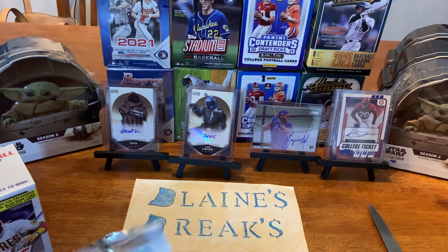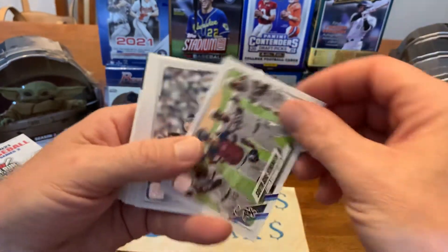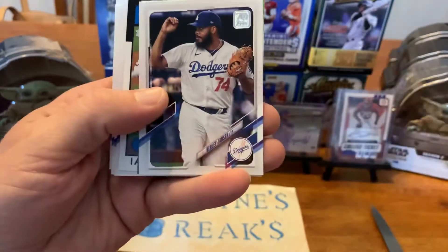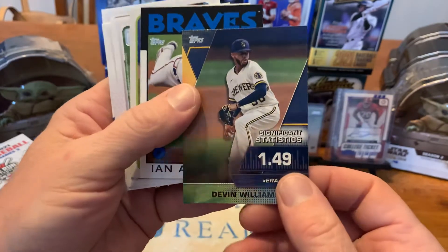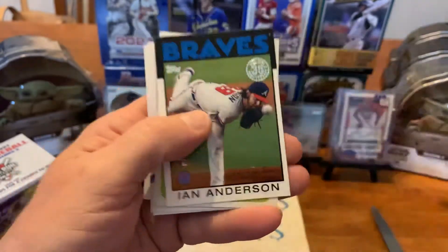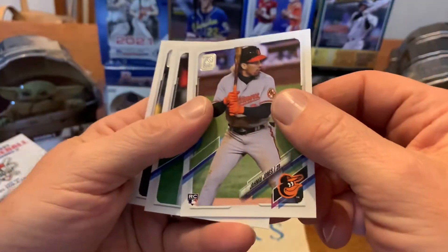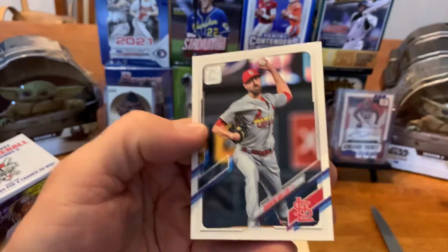All right, last pack. I was going to open two boxes but I think we'll just hold off on the one. South Side Strength — a lot of these cards are this way. Devin Williams — what's this flipped around? Significant Stats card, Devin Williams — that's a nice one, expected ERA. Ian Anderson rookie card for the Braves on that throwback paper. There's Lindor from the Mets, and last few rookie cards — Jamaal Jones. And that's it, that rounds out the pack.